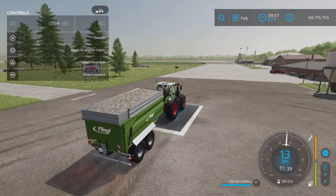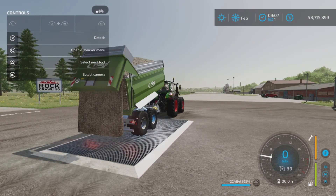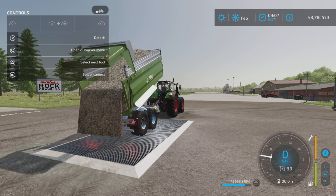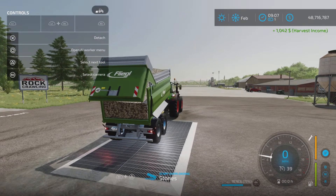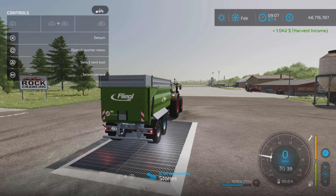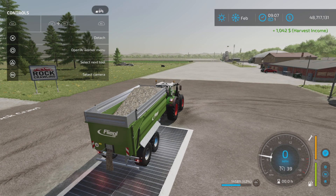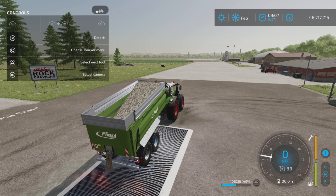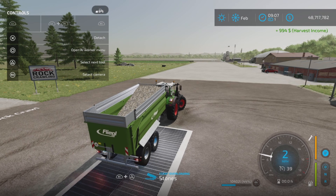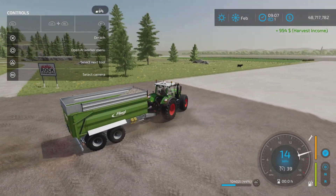Unloading — we have tip side back, which is like so, and it empties out relatively quickly. I have no complaints with the speed at which it unloads. If we go to grain door — actually not too bad for speed of unloading. That's pretty good, actually. No complaints there either.